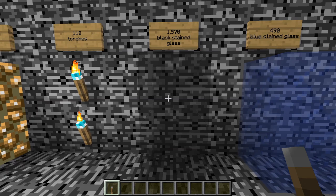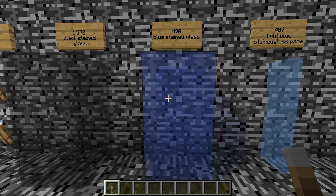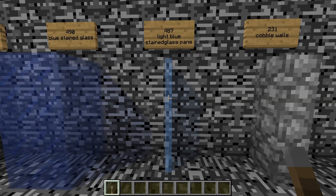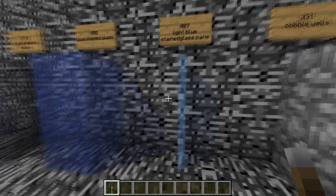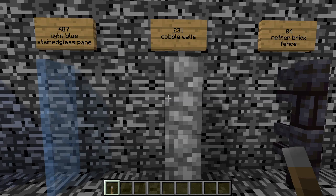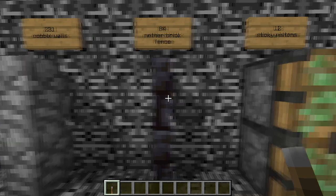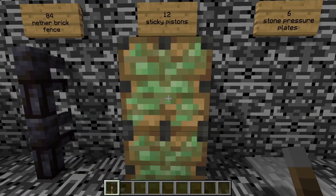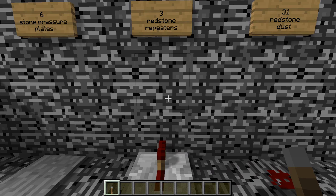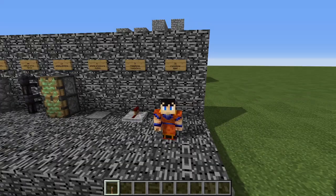Also 1,570 blocks of black stained glass for the floor; 490 blocks of blue stained glass; 487 blocks of light blue stained glass panes which are going to be for the windows; 231 cobblestone walls; 84 nether brick fences; 12 sticky pistons; 6 stone pressure plates; 3 redstone repeaters; 31 redstone dust — and a partridge in a pear tree.